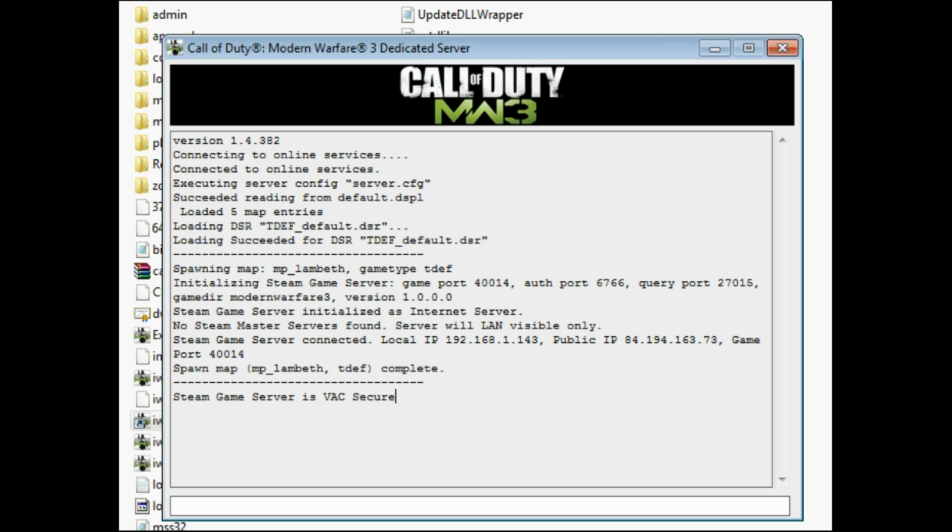Here we go. So it will change your game port to 40014, your query port to 27015, and your alt port to 6766. The ports you should forward are 40014 and 27015. The alt port might come in handy, but it's not required.